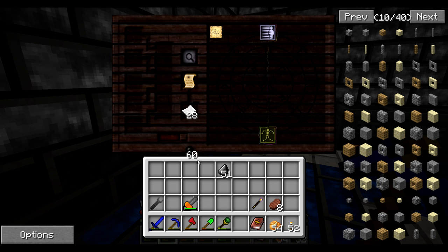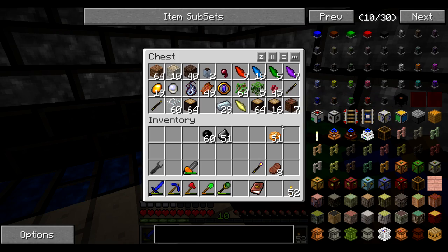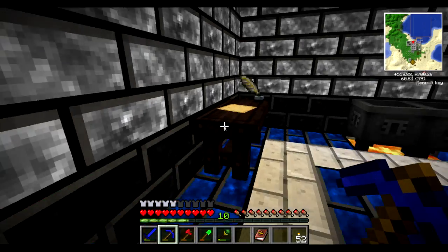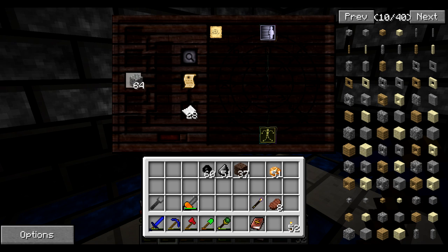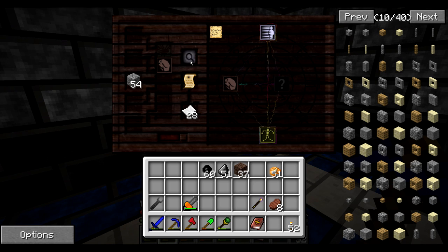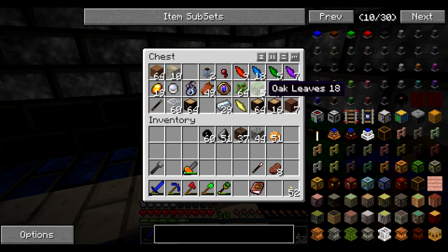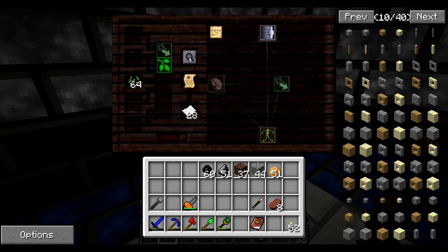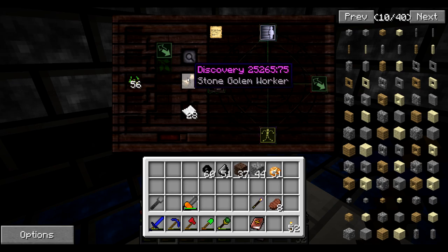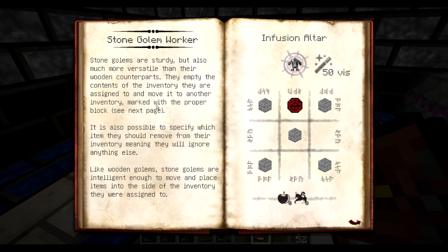Stone Golem Worker - I had a good hunch. It'll probably need stone, and probably also soul sand - usually requires soul sand. Nope, maybe stone then. Let's see if stone is the last thing I need. Nope, one other thing. Permutatio - seeds should have some. Let me get some seeds. So seeds - let's see what this new golem does. Stone golems are sturdy, but also much more versatile than their wooden counterparts.